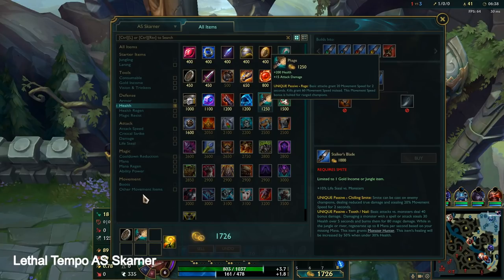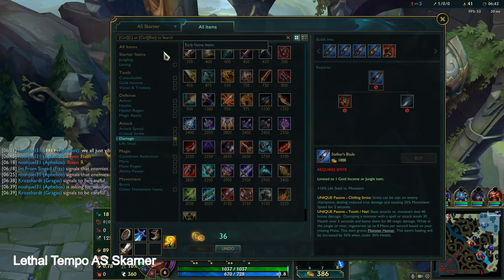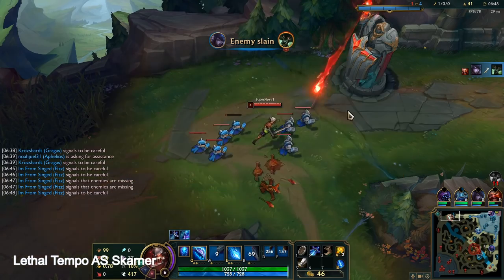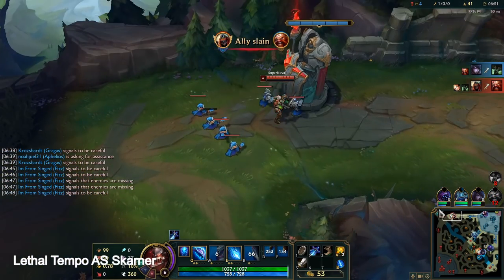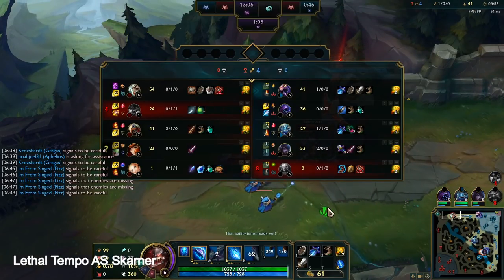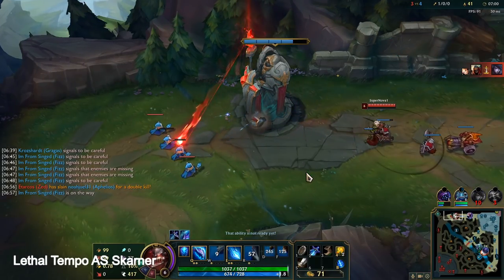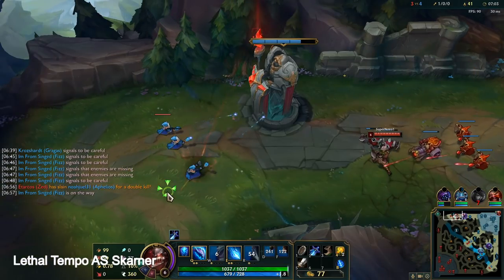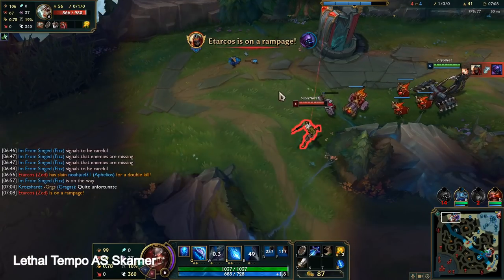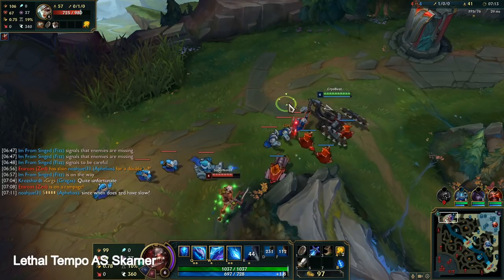All right, so for the attack speed build — we're going to try force. I'm going to get the Sheen first. It'll be okay with just that, I think. I wanted to try using Blade of the Ruined King — I still build it — but I think Triforce is just so good, especially with the way the Q is. You will 100% want to have the Sheen for the damage because your Q is not doing any damage early.